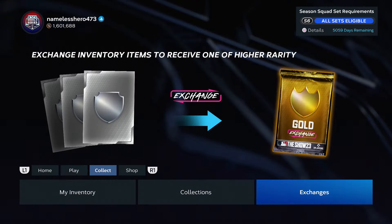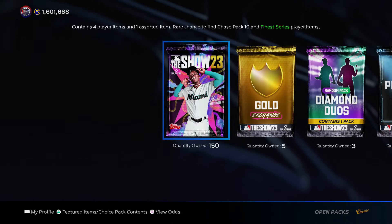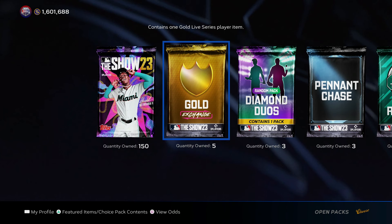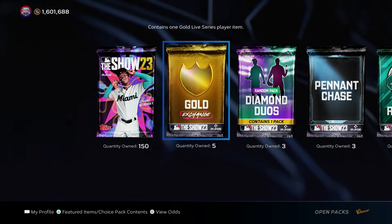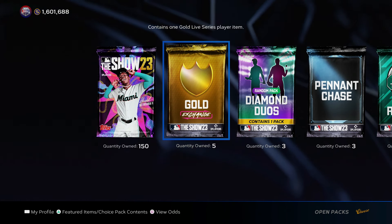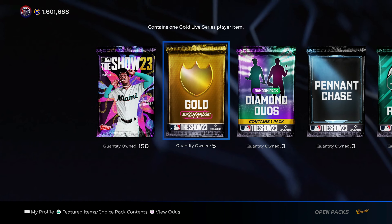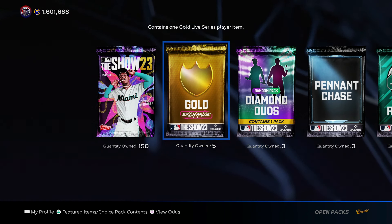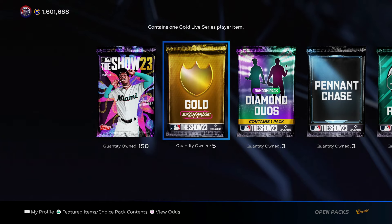So when you exchange 578 overalls, let's say a 78 overall is 100 stubs — it won't be, but let's just say it costs 500 stubs to get the pack. You would hope to open up this gold exchange pack, which gives you a random gold card from 80 to 84 overall, and hope you make more profit than it costs. You do that over and over again and hope you make a bunch of stubs.